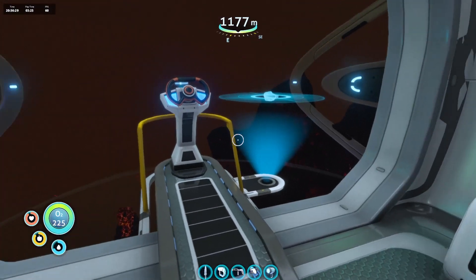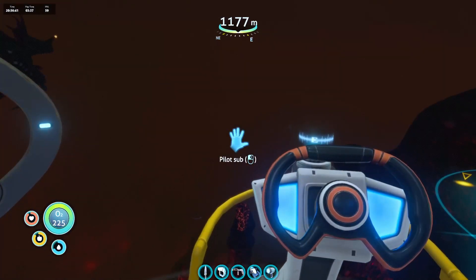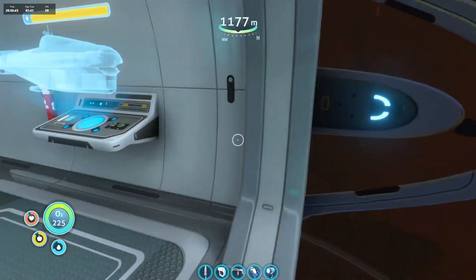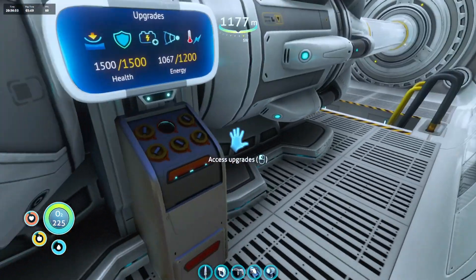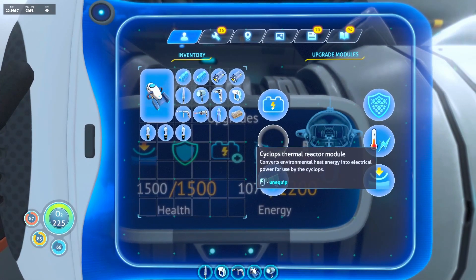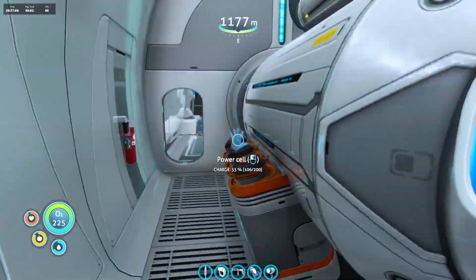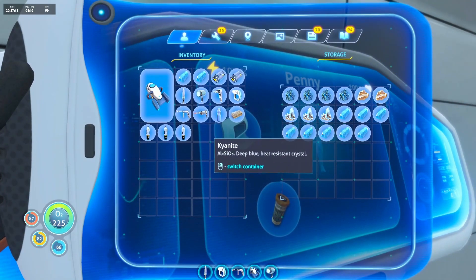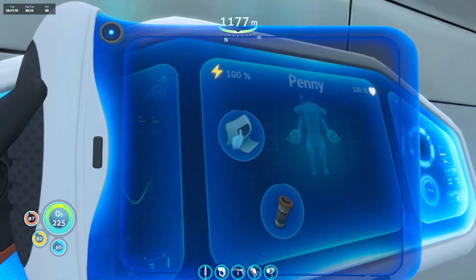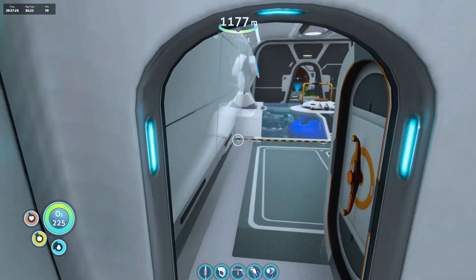At the end of the last episode in the Lost River, I was a nickel short to upgrade the depth module for the prawn suit. I needed to go back to base, so I did that. I also brought the equipment for the thermal reactor module for the cyclops, which I got built — I only needed kyanite for it, and we did a load of mining for that. The depth module for the cyclops has now been maxed out, so it will go as deep as it possibly can in the game.